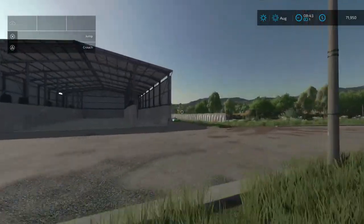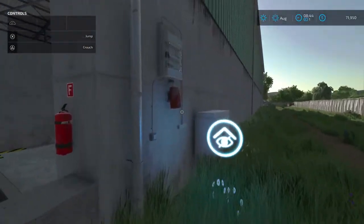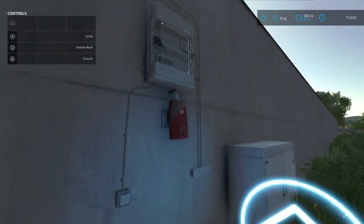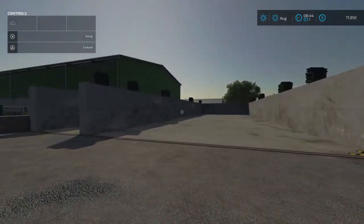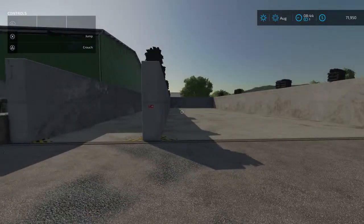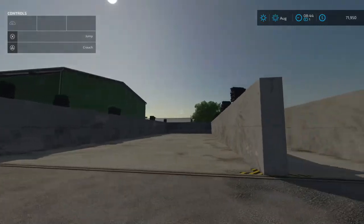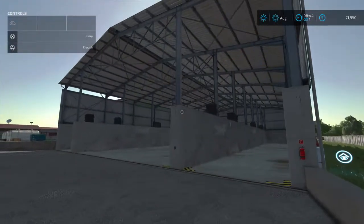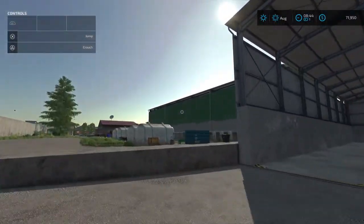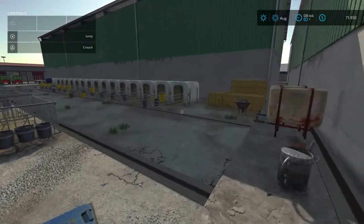We've got silage bunkers - there's an icon over here for hide roof. You can cover or not cover your silage bunkers. Man, and then this detail - this little calf yard right here.